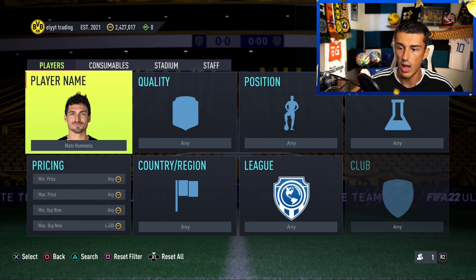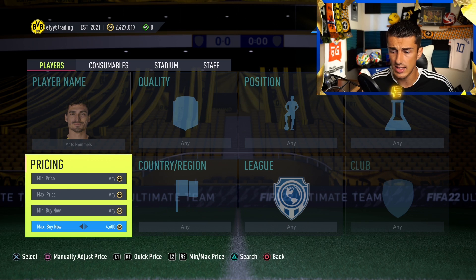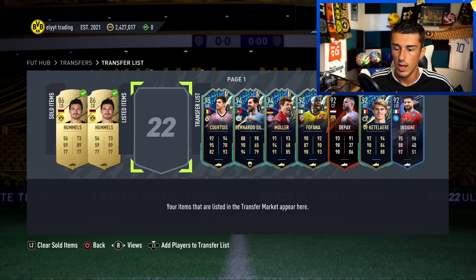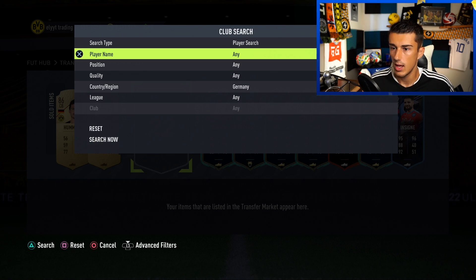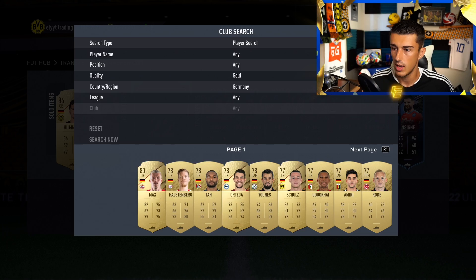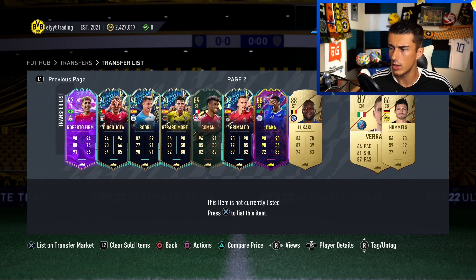Now I have a Mats Hummels — I can use him in my team or for other things, or I can take that card I bought for 4,000 coins and list it for 5,000 and try to sell it. To find it, go to the transfer list. I've already sold a couple of Hummels. I'll add players to the transfer list, sort by Germany, filter by gold, and there's Hummels. Once he's on the transfer list he's technically no longer in my club.